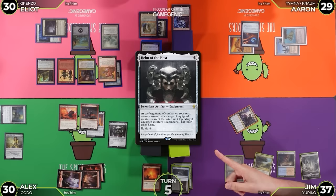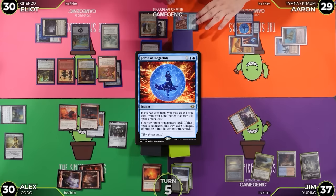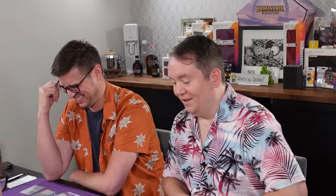Force of Negation — ooh, got me. It exiles. It does exile it — the second fiddle to Force of Despair. That's bad. Didn't think you had that. We're getting forced out of the game — me and Alex.